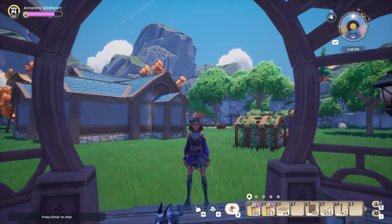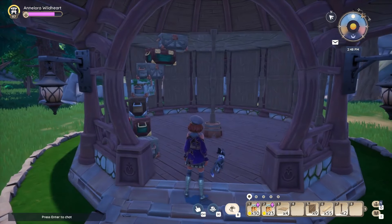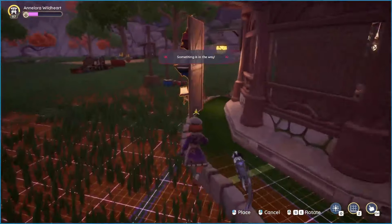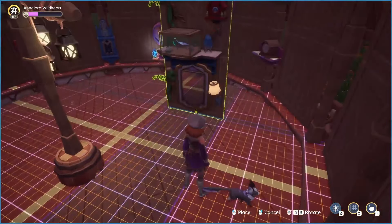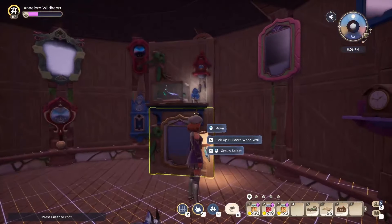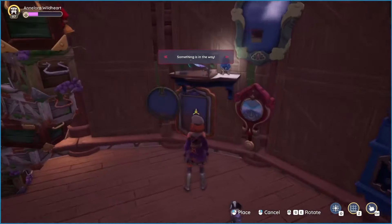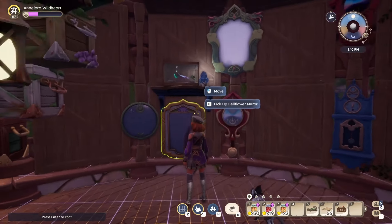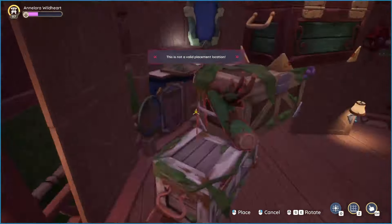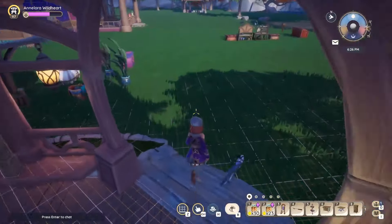So now let's jump back to the housing plot we are building on and make it pretty. I created the walls by making them outside, because doing this in the gazebo is very fidgety — you have little space. So I made walls, put all the items on it that I wanted, then went back into the gazebo and placed them around. I did mirrors and clocks, because the rabbit is always in a hurry.